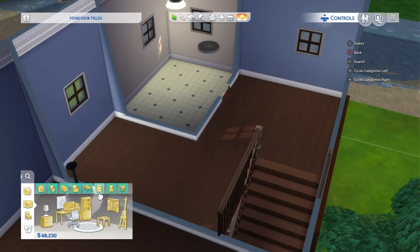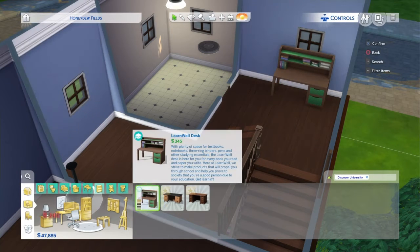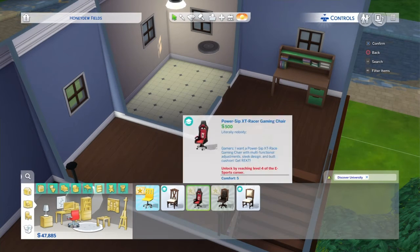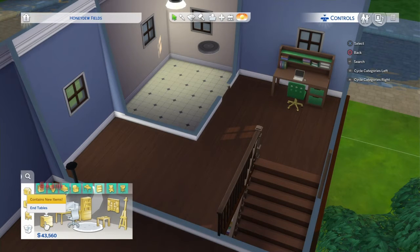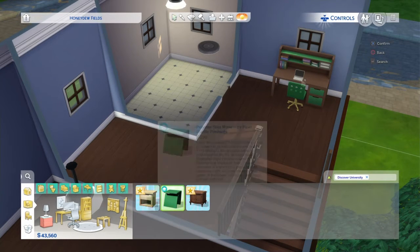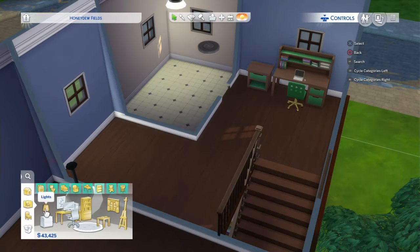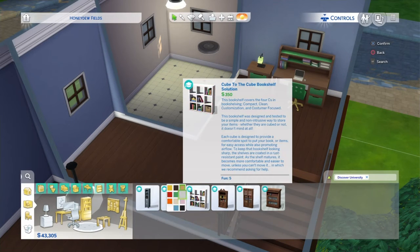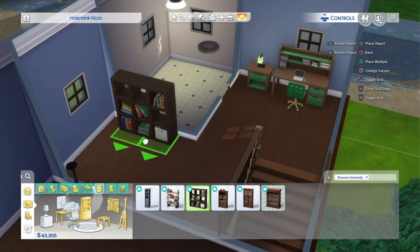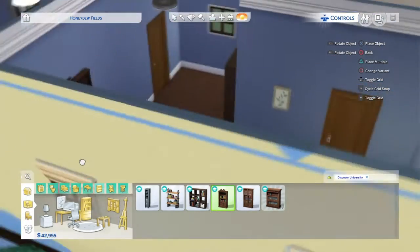Then I did the upstairs — it's a bedroom, a little study area, and the bathroom. I'm going to put a bookshelf on the other wall just to have more reading stuff, because who doesn't like to read?